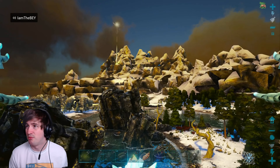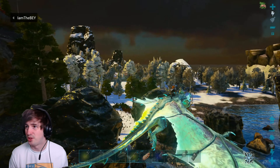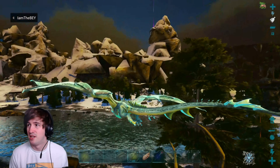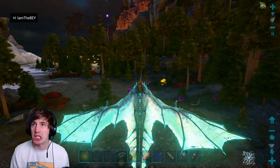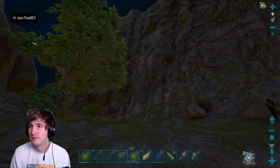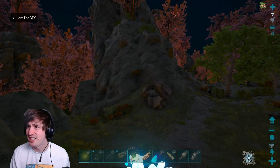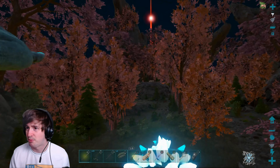Strangely they don't really spawn in the snow mountains on this map — they're very uncommon there, which is different from every other map where they spawn very commonly in the snow mountains. It's a bit strange. What's going on here — it's a Daeodon party. But where's the Yutyrannus party? That's what I want to know. Oh it's another Daeodon party — but where's the Yutyrannus party? Come on, looking for the Yutyrannus party.